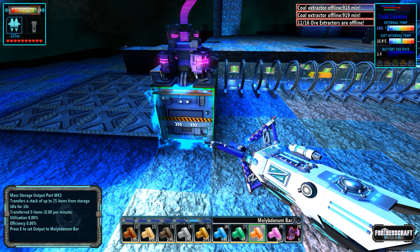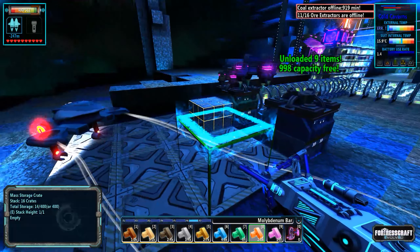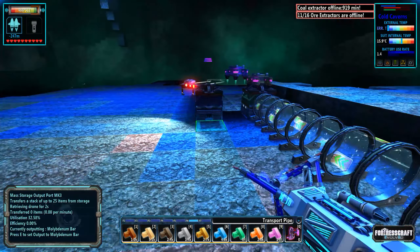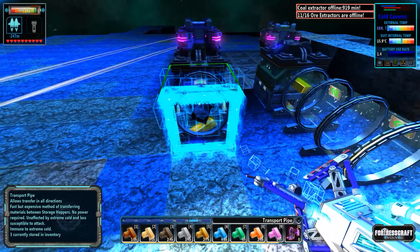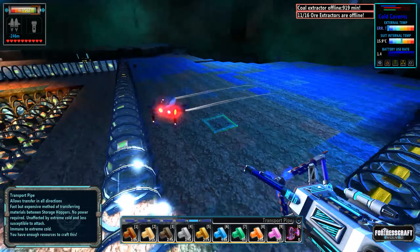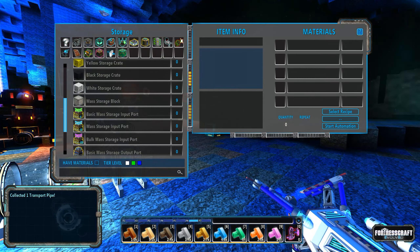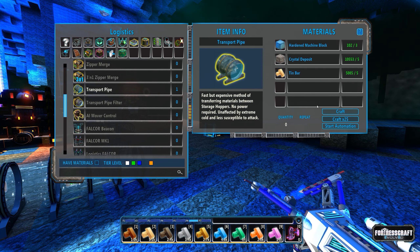I'm going to clean this up and make it look pretty on my own. Then we have our output — we're going to stick it right here. We can tell the output what to collect. We want to make sure the output is collecting molybdenum — we'll hit E to set it. This output is going to collect any of the molybdenum we put in here, and we'll attach a line to that.